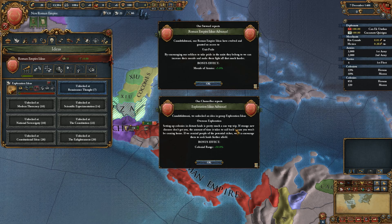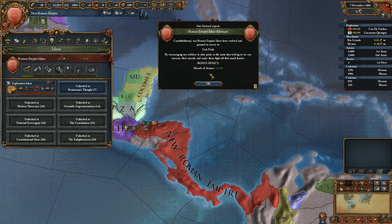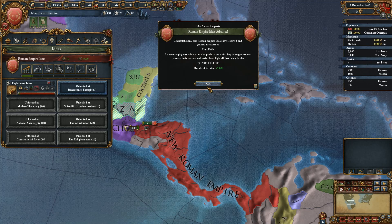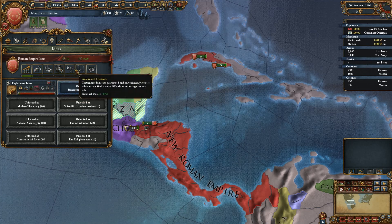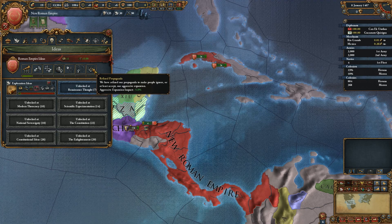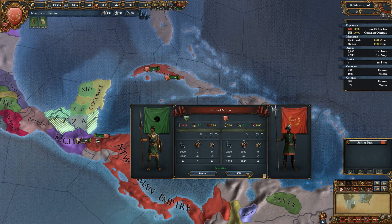We did take our third exploration idea here — plus 50 to the colonial range. With that, we also get one of our national ideas, which gives plus 5 to the morale of armies. Now all of my ideas say that our national ideas are not that strong. They're basically at their first level, to keep my nation under 200 points total. So that's decent.